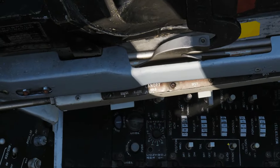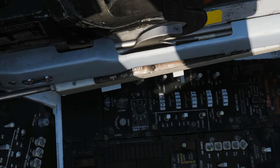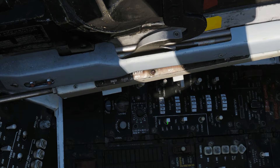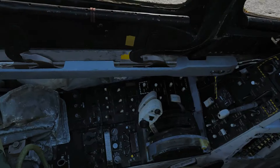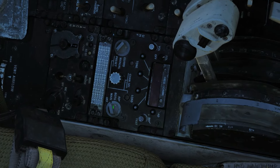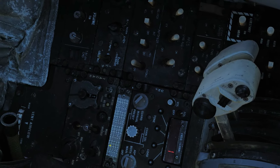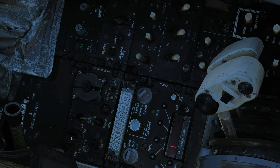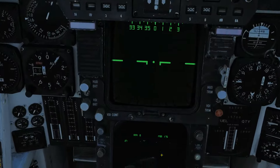Set whatever lights we need depending on our situation. Today: position, right wing and tail. To power up the ARC-159 radio, right-click to the both/default position. Power up the TACAN by right-clicking to the transmit/receive position.